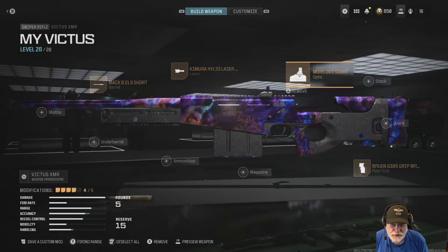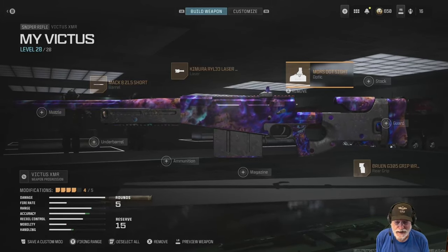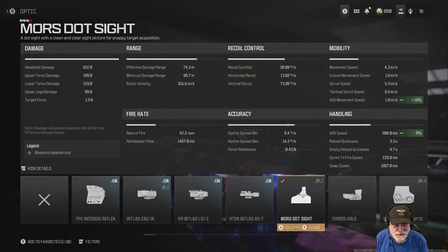Grandpa Newby reporting to duty with the OG Victus equipped with the Mors.Sight. That's a new one, so let's take a look and see what that does for us. Nine percent decrease in the ADS — definitely going to be worthwhile. You need all of it you can get with the Victus because it is a relatively slow aiming down sight.